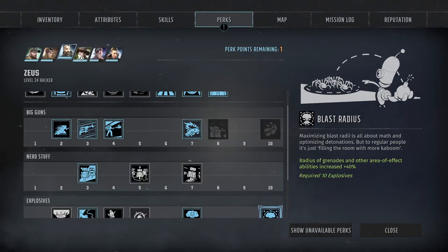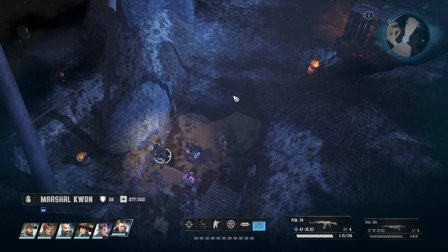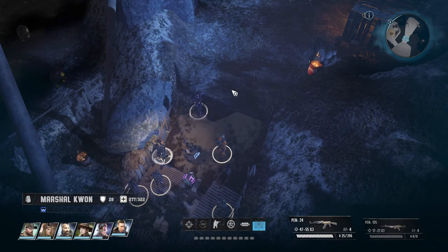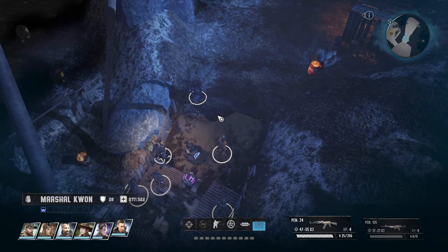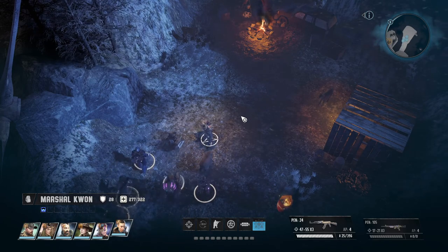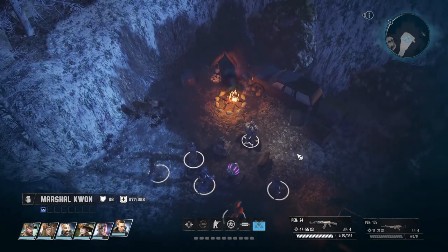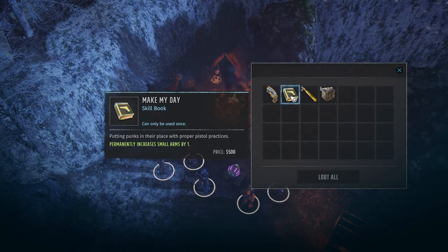Does anyone else have a level up? No. Alright, now we can disarm. Let's see what's up here. There's a weapon crate. 'Make My Day' skill book - permanent increase to small arms by one. Nice.